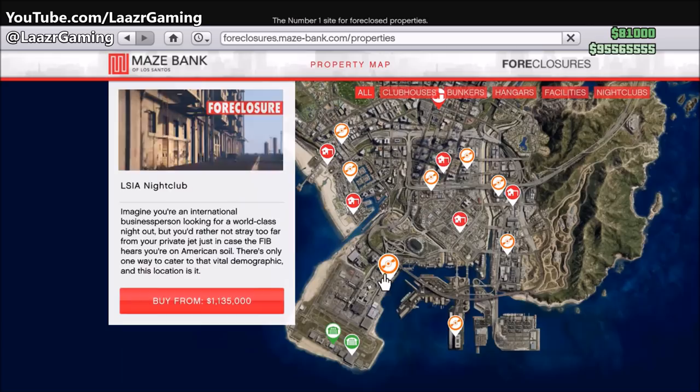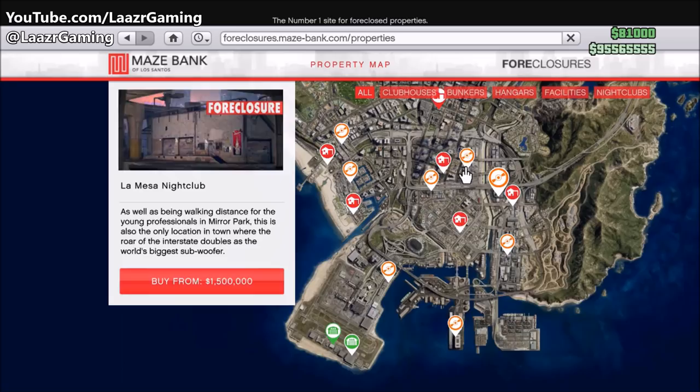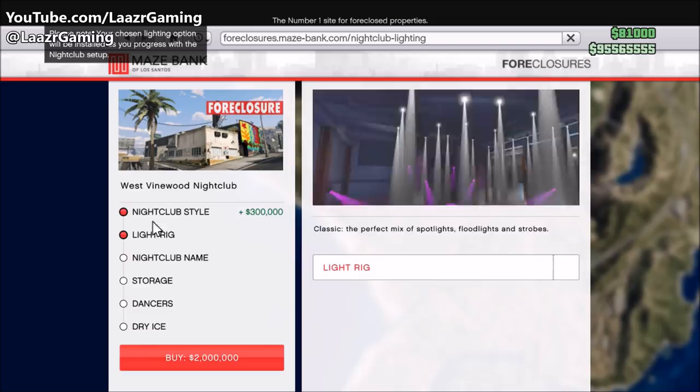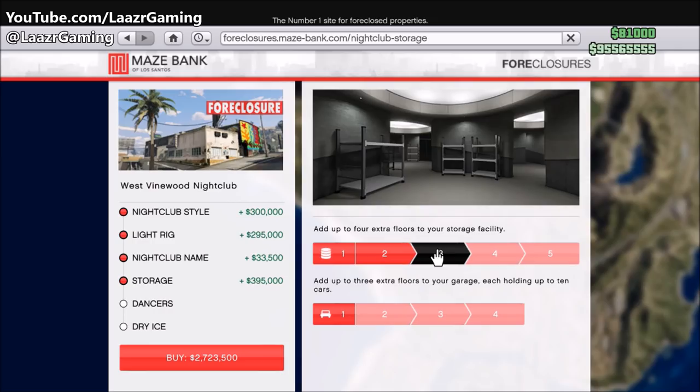You're going to get a ton of people buying the most expensive one because they've got a ton of money, and at the same time you're also going to get a bunch of players trying to save money by buying the cheapest one. So what I would probably suggest is just buy one in a location that suits your gameplay the best — maybe in an area where your office is, or you've got another business or your vehicle warehouse, so you can always be running two businesses at the same time. It is also worth mentioning all of these nightclubs have the exact same layout and are the exact same size.